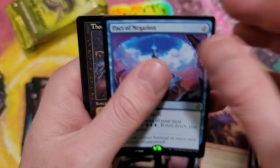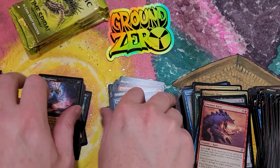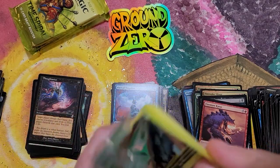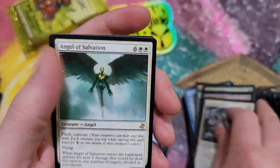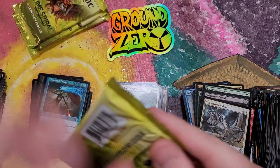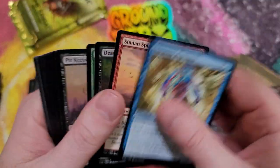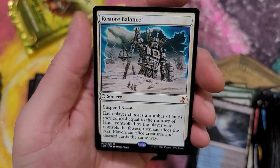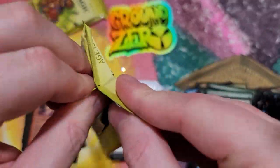Pact of Negation - now we're rolling out the big ones baby! Thoughtseize - all up in you! Oh that feels good! Pulls the freaking Thoughtseize and Pact of Negation in the same pack - get off me! Oh man, if you stuck around this far - awesome. Thank you so much for sticking around. Restore Balance, Monastery Swiftspear - that right there alone is like $10. The foil version is like $80 - people are nuts with this man. Remand - cool.